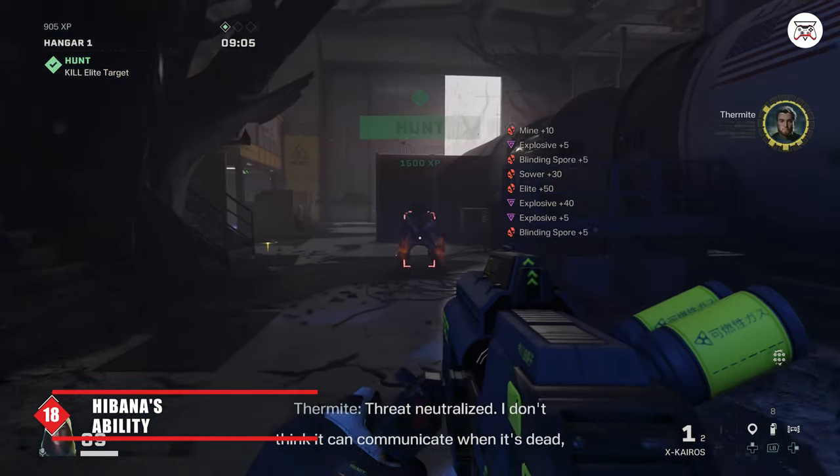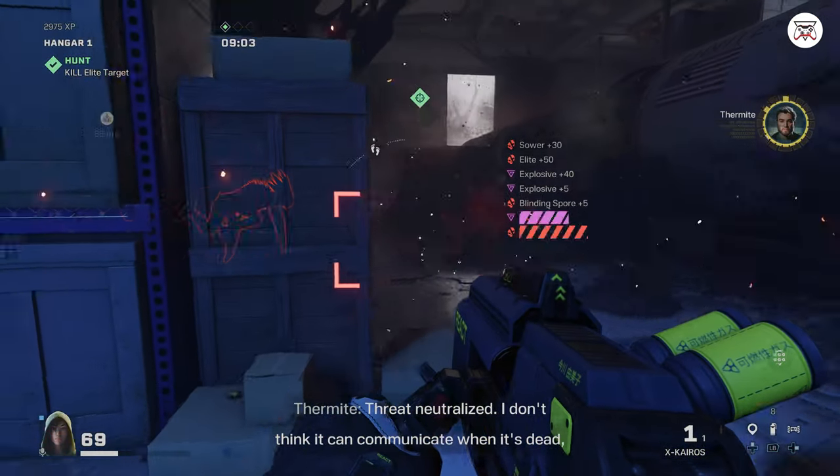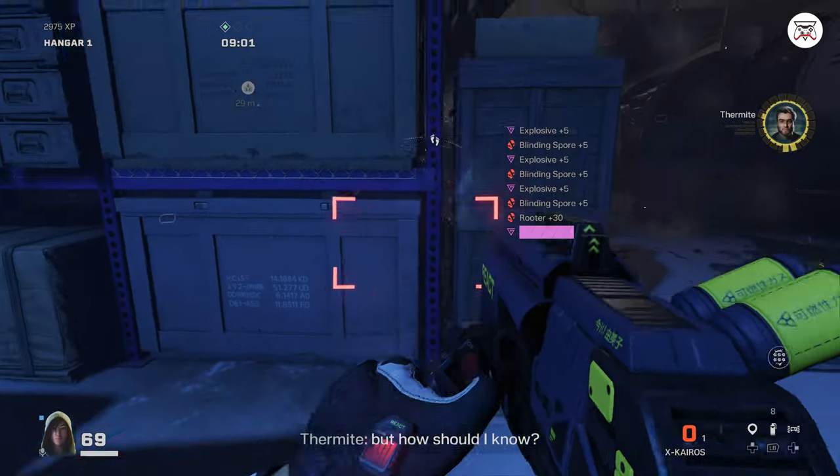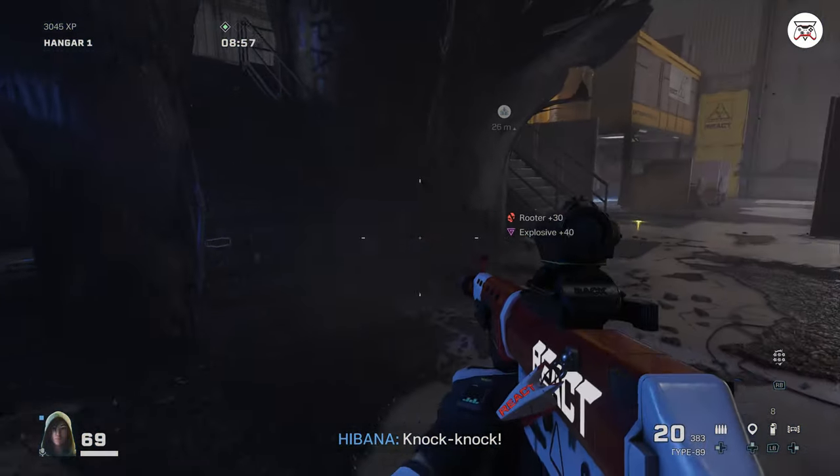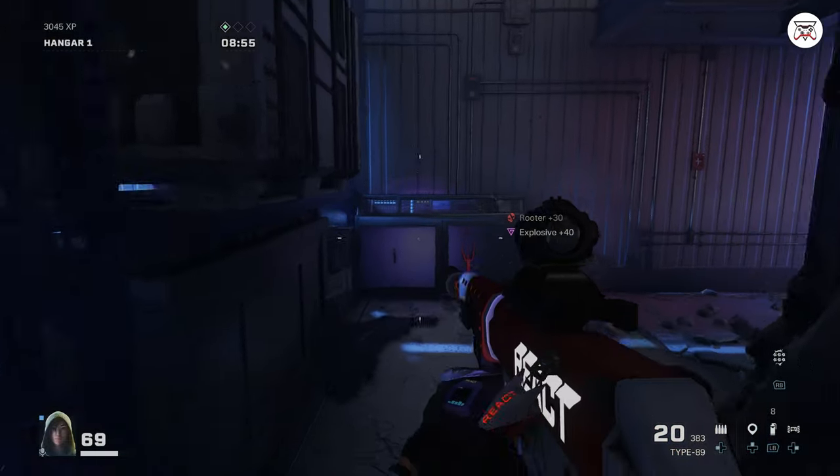Tip 18: Hibana is excellent for taking out a large group of enemies or big targets such as Smashers, thanks to her X-KAIROS ability. It fires off explosives that can be remotely detonated and stick to any surface. They also ignore all armor.